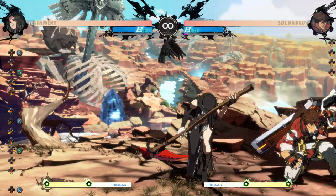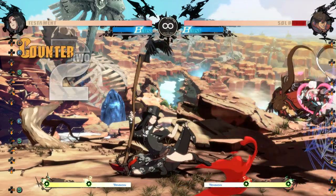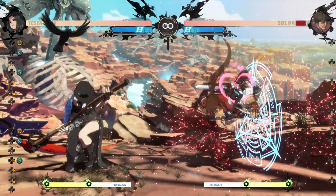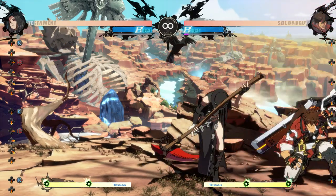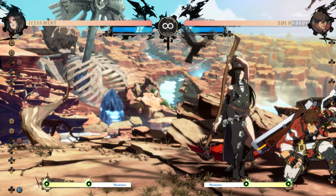Uncharged 236s is minus 4 so you can't take your turn after it up close. Partial charge 236s is plus 3 so you can frame trap afterwards. Fully charged 236s is plus 10 so you can true string. Uncharged 236h is plus 2 so you can frame trap. Partial charge 236h is plus 9 so you can true string. And fully charged 236h is plus 16, which is so plus you can frame trap them with a tap dust.